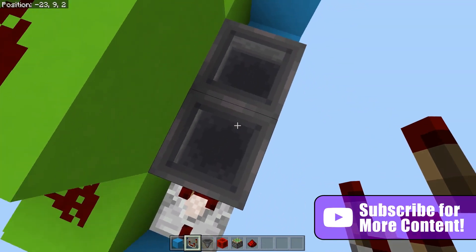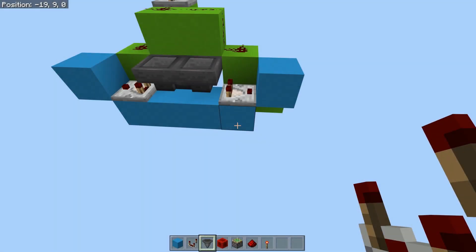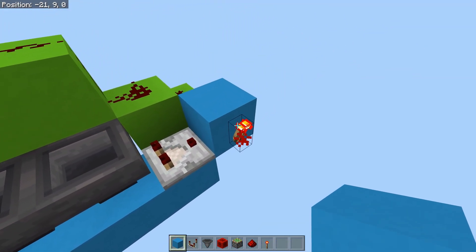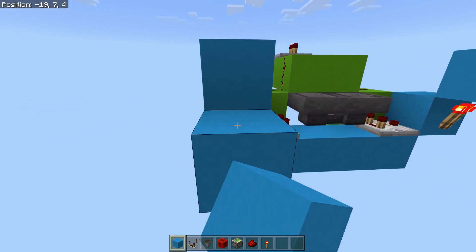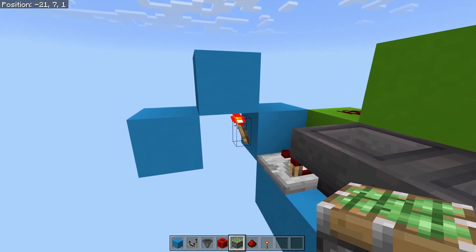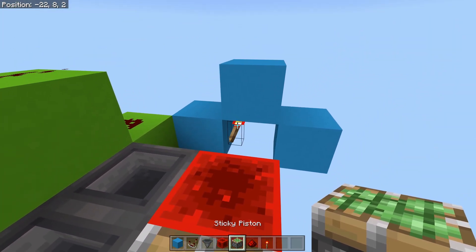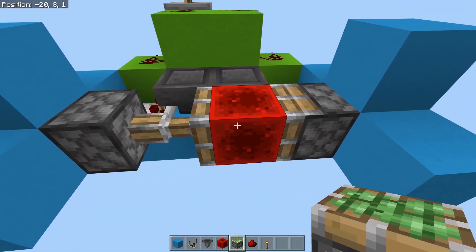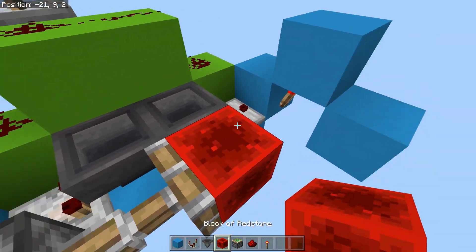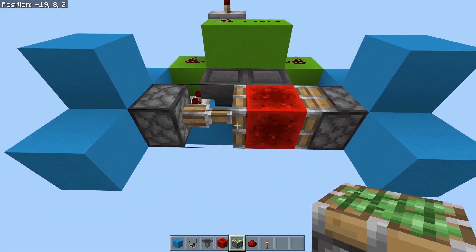Here you'll run comparators into the sides of the blocks. Then you'll need torches, which go right here on top or on the sides of these blocks, with blocks on top of them and blocks in front. Then we build the stuff in the middle: here you can see the piston is extended. I'd suggest placing the block of redstone first and then the piston, so you don't have trouble placing a block between them. These need to be sticky pistons — it won't work with normal pistons.